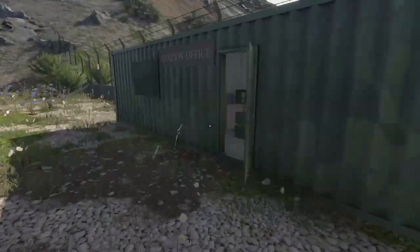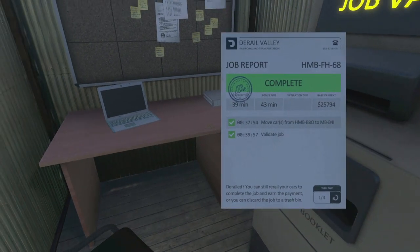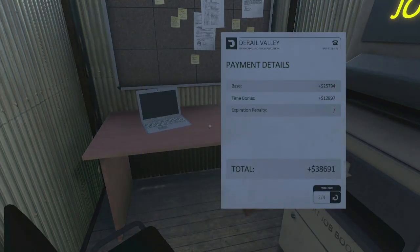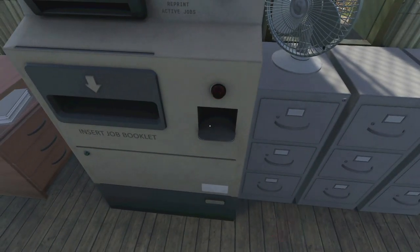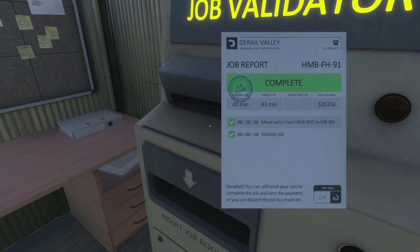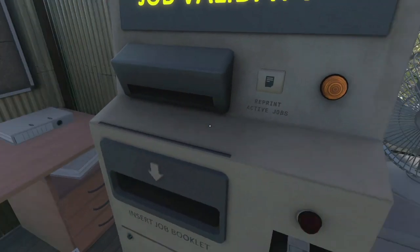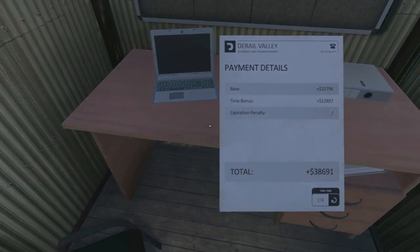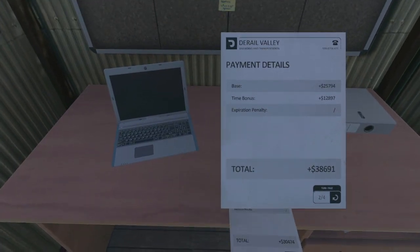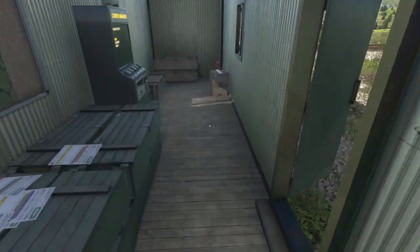Here's our station house right here. Completed it — oh, we got the bonus! Nice. And we got the bonus on this one too! Holy moly. So we made $30,474 on that one, and $38,000 on the other. So great — we just made $69,000 on this one run. That was definitely worth it.